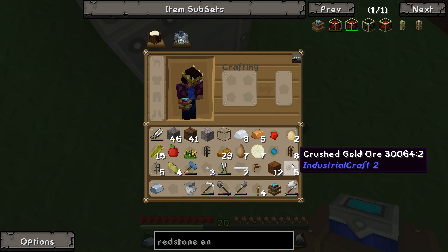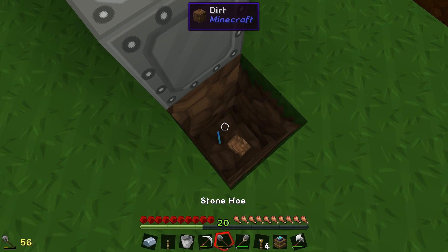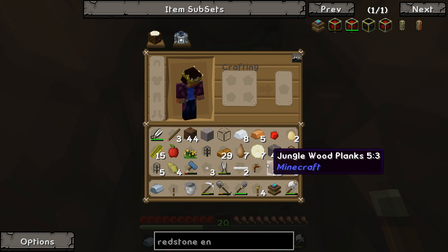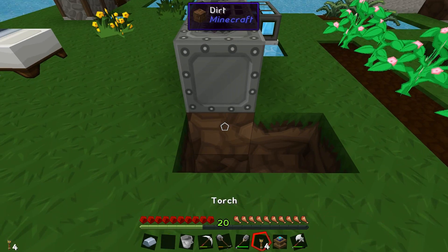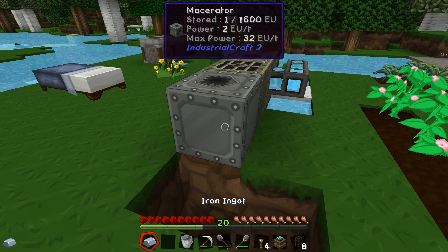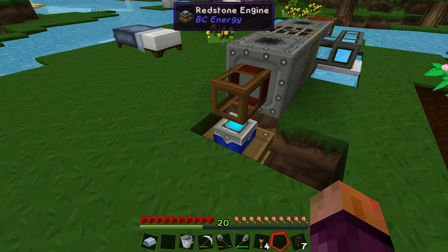So redstone engine - I think I'm going to put it underneath because it just looks nicer, and I'll put a lever there as well. Let's make a stick and some cobblestone. There we go. We've lost the cactus juice - I don't want to lose my cactus juice. Let's drop the eggs, who needs eggs. So if I put this there and turn that on and put this pipe down here, and I put this here, that should work.